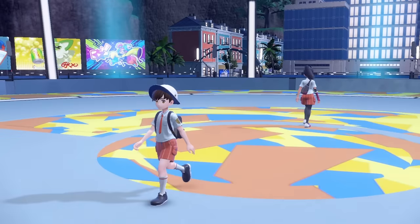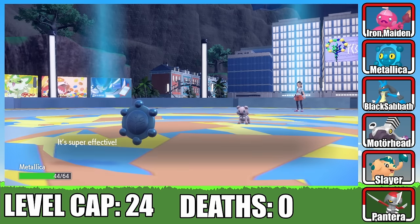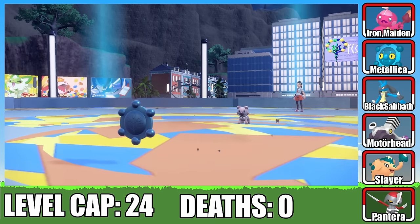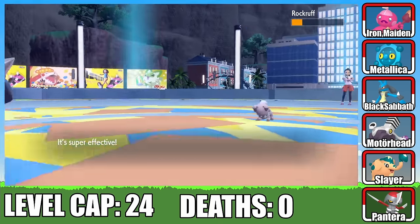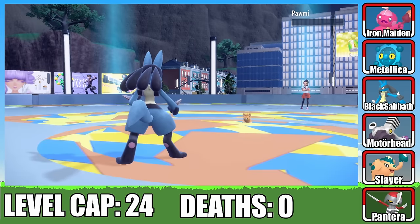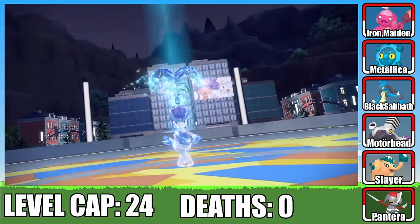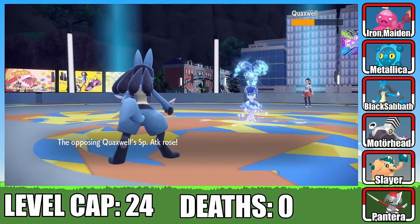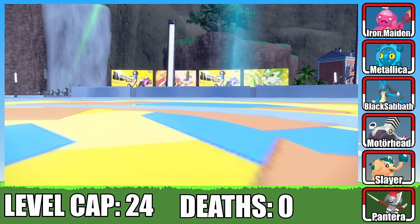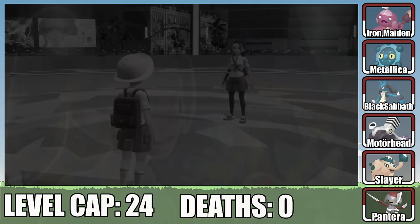Oh, Nimona — wait, I'm not ready for a battle. Nimona sends out her Rockruff, so having Metallica in the lead isn't so bad. Rockruff's Bite does some decent damage, so I have Metallica set up Reflect and Stealth Rock before bringing out Black Sabbath. With a single Aura Sphere, Black Sabbath makes quick work of Rockruff, then takes out Palmy with another Aura Sphere. Nimona then sends out her Terastalized Quackswell, who starts setting up with Workup. I manage to subdue it before any significant damage is done. Black Sabbath carries us to victory. This battle may have been a breeze, but I have a feeling we need to watch out for surprise Nimona battles in the future.